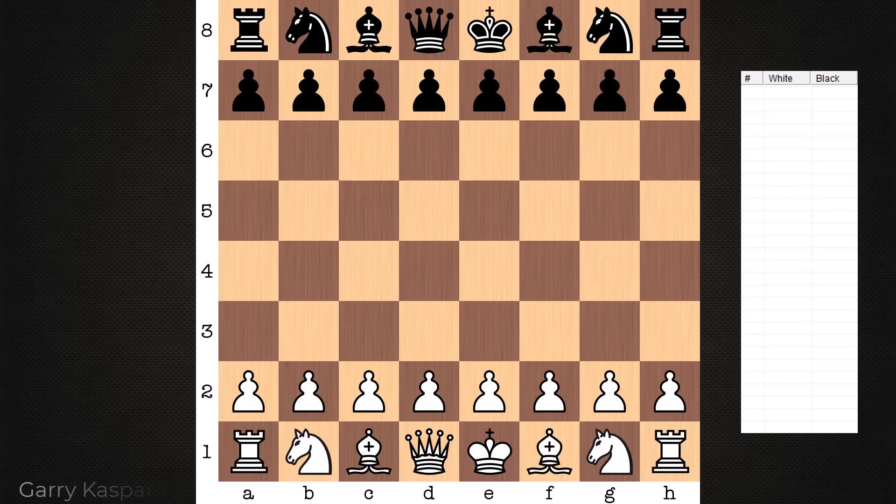Hi everyone, it's Jerry. I have a beautiful game to share with you that was played in 1994 between Garry Kasparov on the white end and Vladimir Kramnik. The final tactical sequence in this game by Kasparov is really something special.